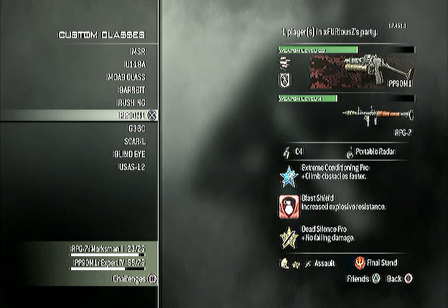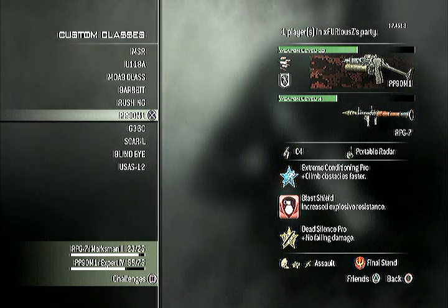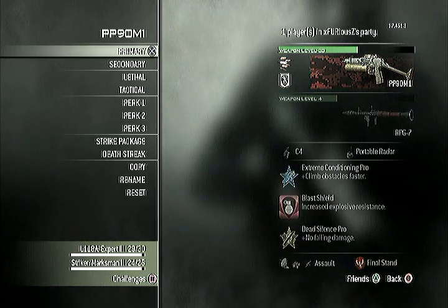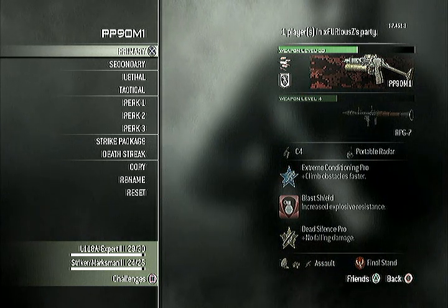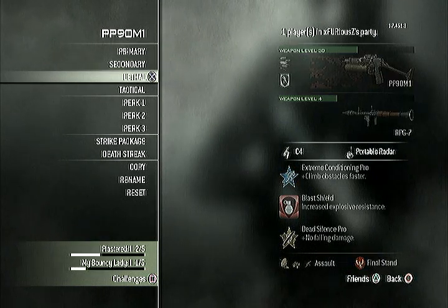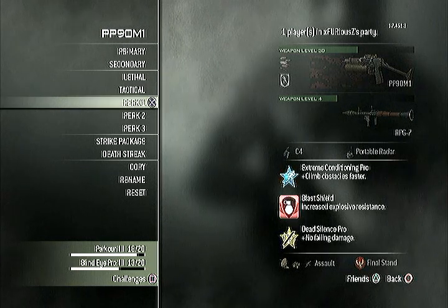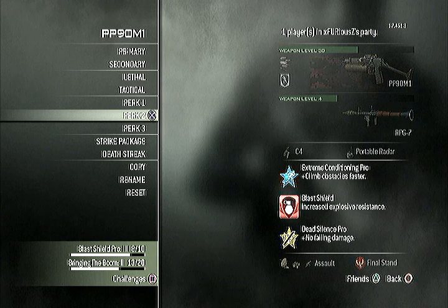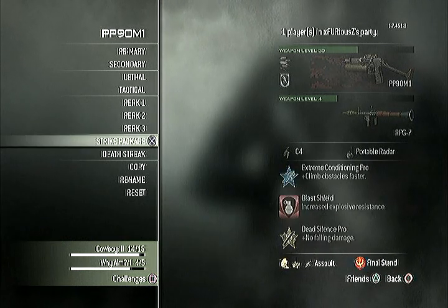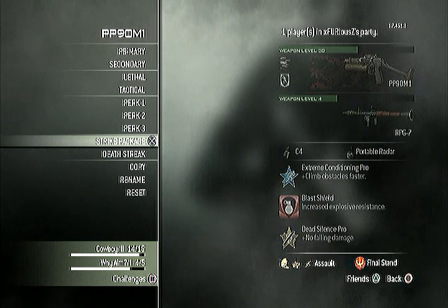In a few seconds I'll get you a gameplay to watch, but right now this is my class. I've got the PP90M1, Ripped Tiger, Rapid Fire, Opus Proficiency, and my RPG — because that's awesome. Then for my Lethal I've got C4, Tactical: Portable Radar, Extreme Conditioning, Blast Shield — not pro, because I haven't been using it for a while — Dead Silence Pro, which is just awesome. Strike Package: UAV, IMS, and Attack Helicopter. That's pretty cool, I like that set up, and lastly I've got Final Stand.